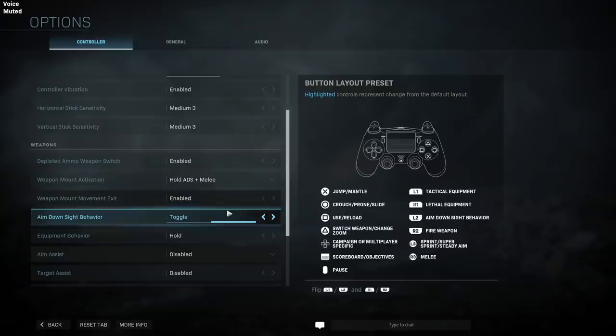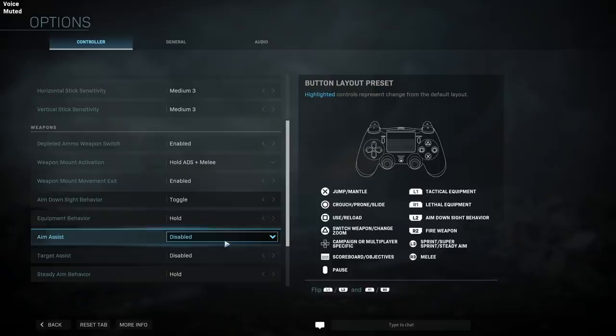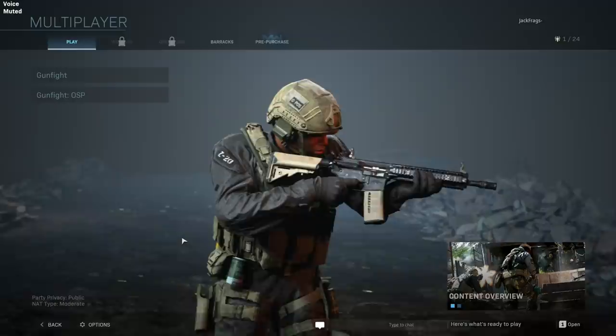There are a few options in here too. I've disabled aim assist. You can set different behavior for aim down sights like toggle and hold, all that good stuff. There aren't any dedicated key bindings or anything like that, at least in this build. Maybe they'll do that at launch - I'm not sure.